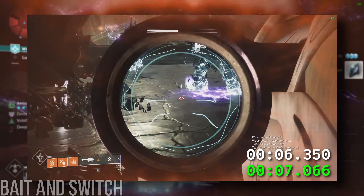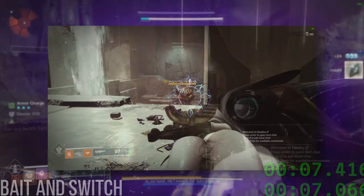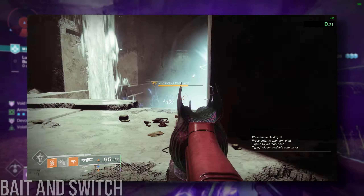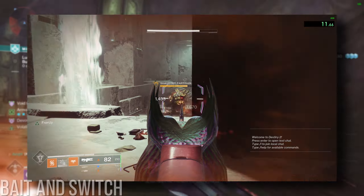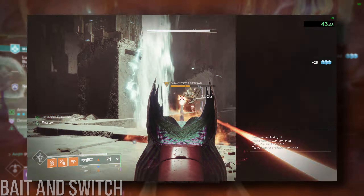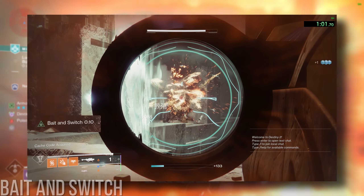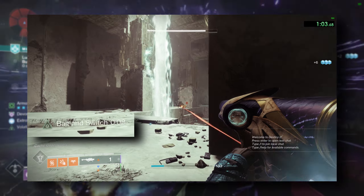Another very important detail with Bait: it does not work like 4 Times a Charm as I just mentioned. That means you can shoot weapon 1, shoot weapon 2, then continuously shoot weapon 2 indefinitely until you want to proc Bait and Switch. This is actually really great, because it means you can focus on just tapping something like a trace on an enemy if you want to sort of pre-load Bait and Switch before a boss becomes damageable.